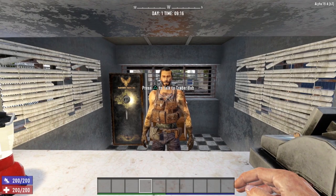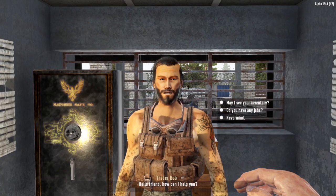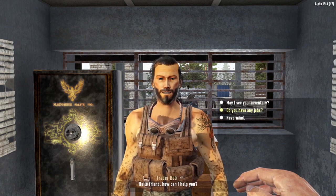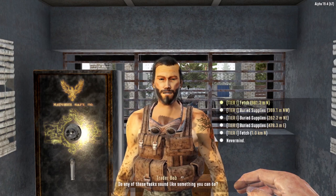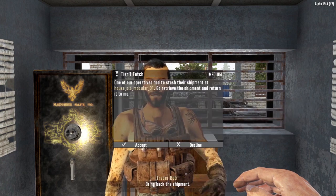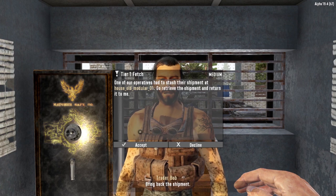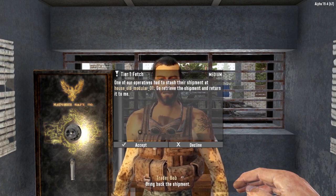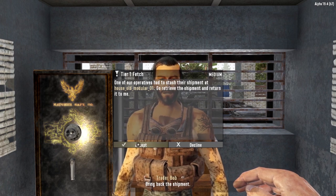The questing system on the PC version is monumentally important. It adds so much to the game — it gives your character a sense of purpose, a goal to obtain, plus gives you an excellent way to gather more loot, earn more dukes, get more experience, and overall just feel like a badass. Trader Bob sends me out to do a job, I gear up, head to the location, slay some zombie jerks, and come back with a backpack full of awesome loot to get my reward. Trader quests in the PC version added a lot to Seven Days to Die.